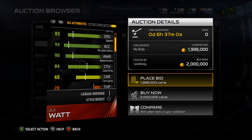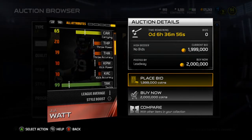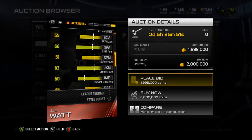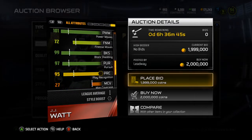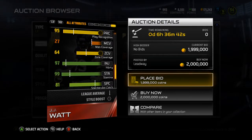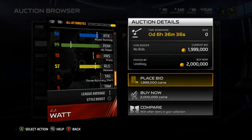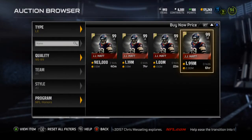Looking at his depth chart: 84 catching — really good for a defensive lineman. 87 jumping — would like to see that a little bit higher, but it's alright. Obviously the 101 power move is ridiculous. 64 zone coverage — not bad. 97 injury and 99 stamina. 81 spec catch, 65 catches in traffic, 99 hit power, and 57 release. That is crazy, that's insane.